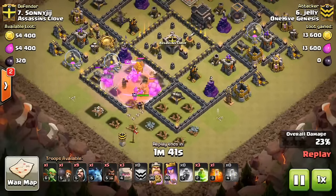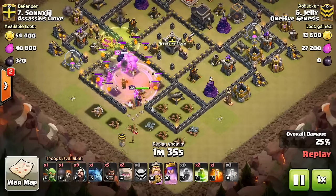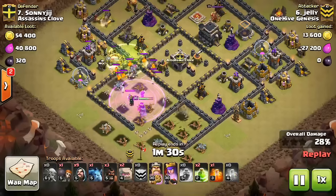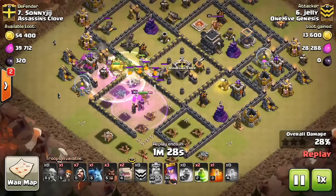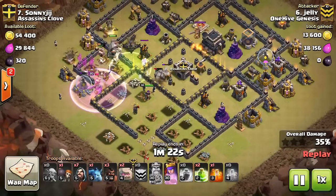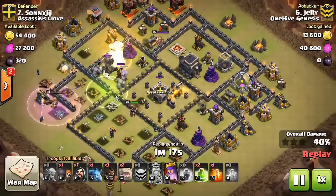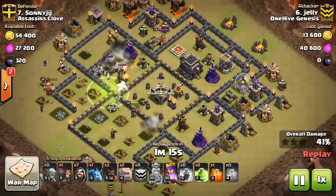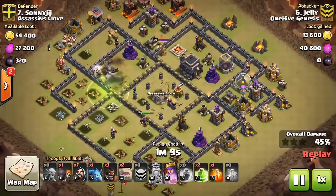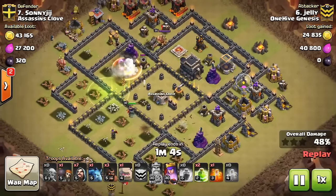He comes in with the Wall Breakers to let the initial wave of Golems through — I think just two Golems initially, one from the CC and one of his own, plus the heroes. The King does get pretty low right here, but still has the ability which he's holding on to. The Queen's getting the value of that Rage — good value from that Rage there. Pops the ability for the King, and he kind of goes on a little walk. But the Golems are moving forward. Those nice Hogs did a good job flanking — if you have those small compartments, no need to waste a Jump getting in there. Just drop a few Hogs, especially when the defenses are distracted, and you can take out those outer compartments. Your Golems don't have to worry about going that far out.